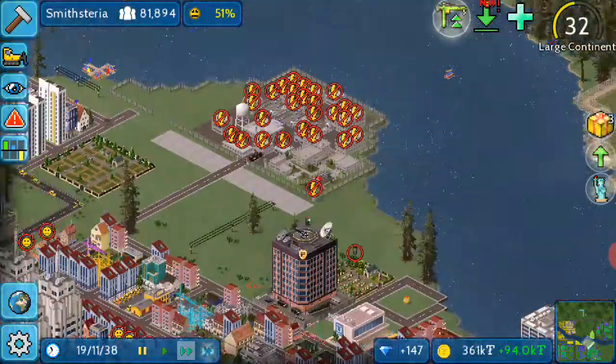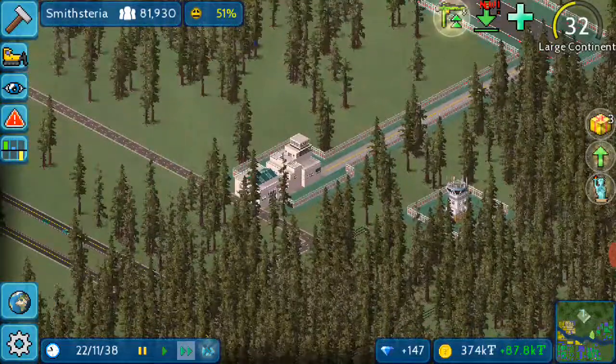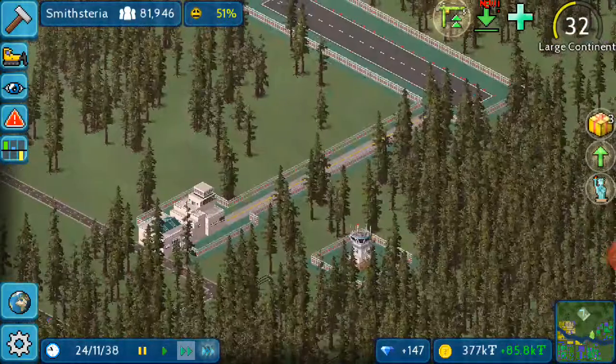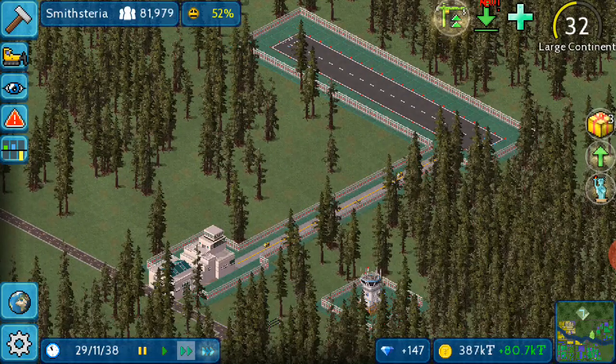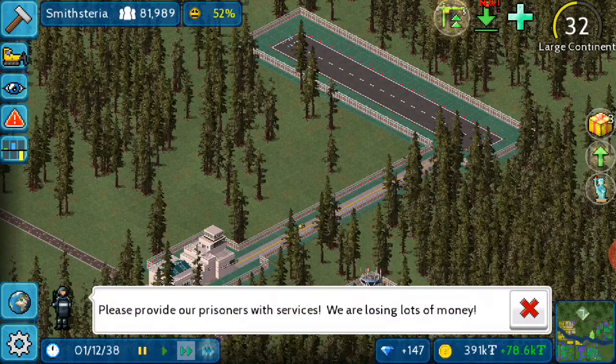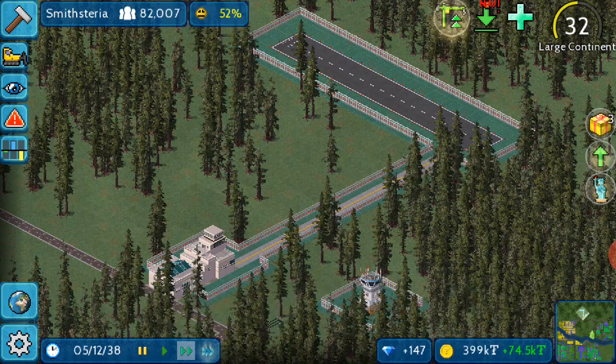So guys, I think I will end this episode here. We built the airport and we are too poor after making it — it's too costly to run. Next episode, see if we can keep it or not. Guys, please like and subscribe to the channel so that you can see more awesome videos. Have a nice time, have a good day — bye!